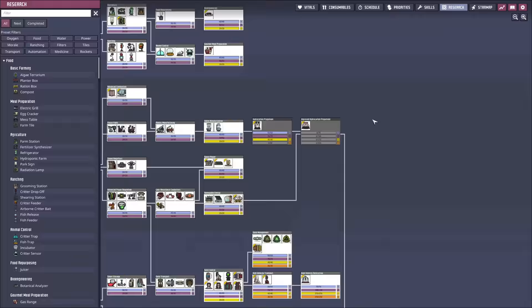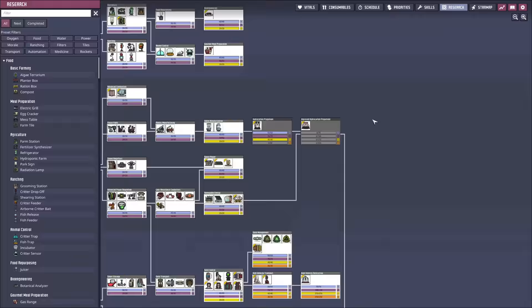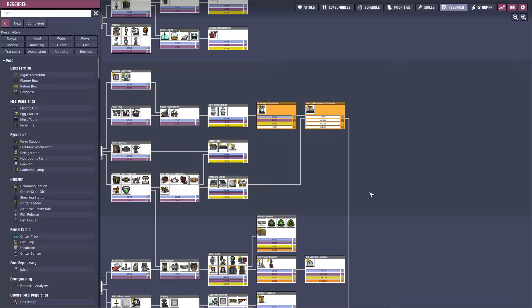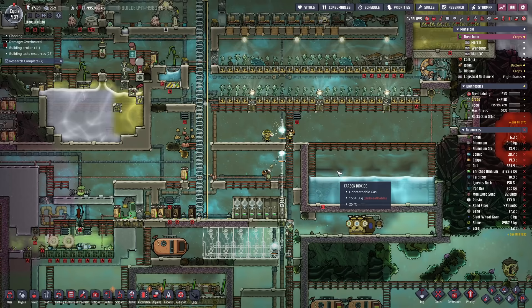We just knocked out the second-to-last research — solids management. That means the only research left on the entire tree is these three. We can knock one out real quick and then it'll take a while to do the last two. We don't need cryofuel for a little bit, so we'll be okay on that front.